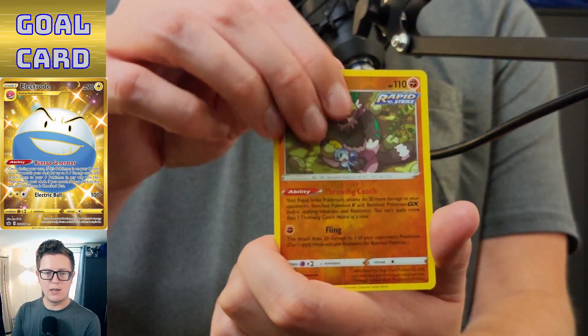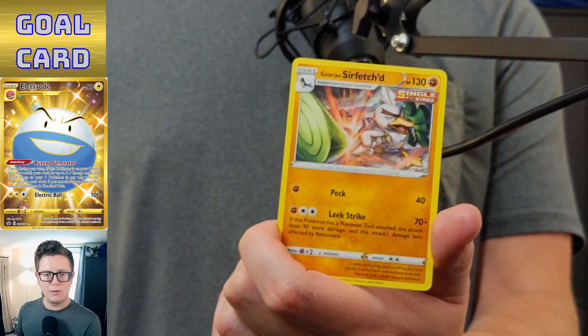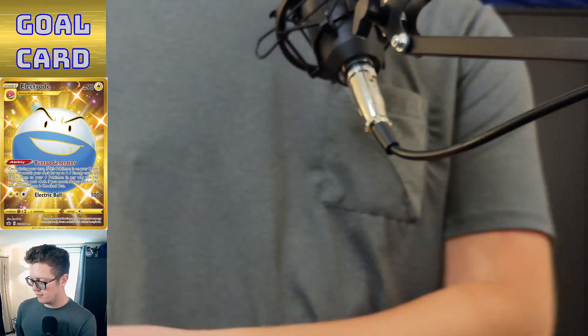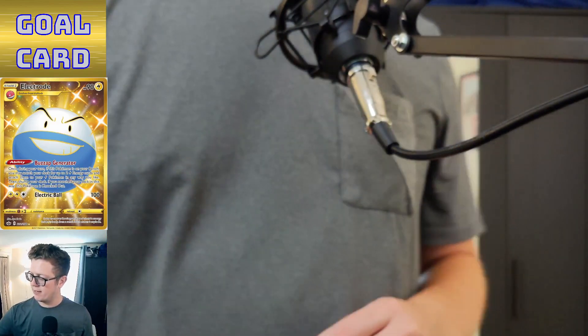Yanmask, reverse holo Passimian — and Galarian Sirfetch'd! Oddly enough had not pulled him yet, so that's a fill-in for a blank spot in the binder.